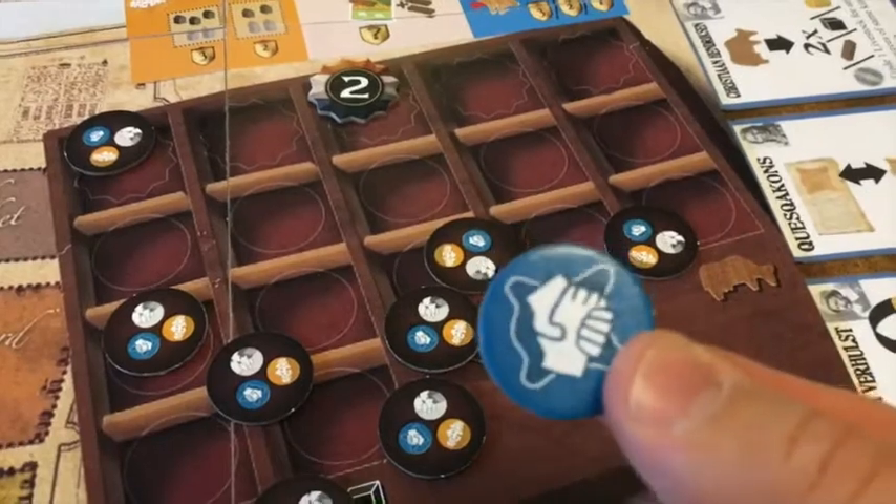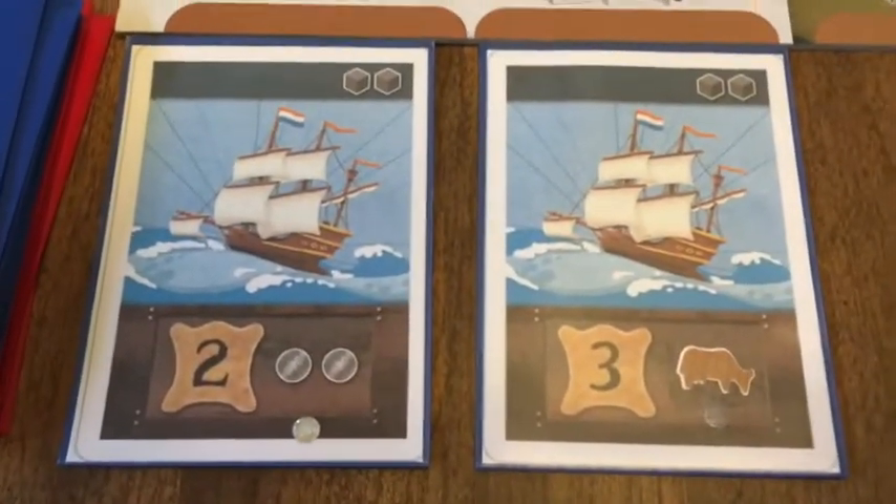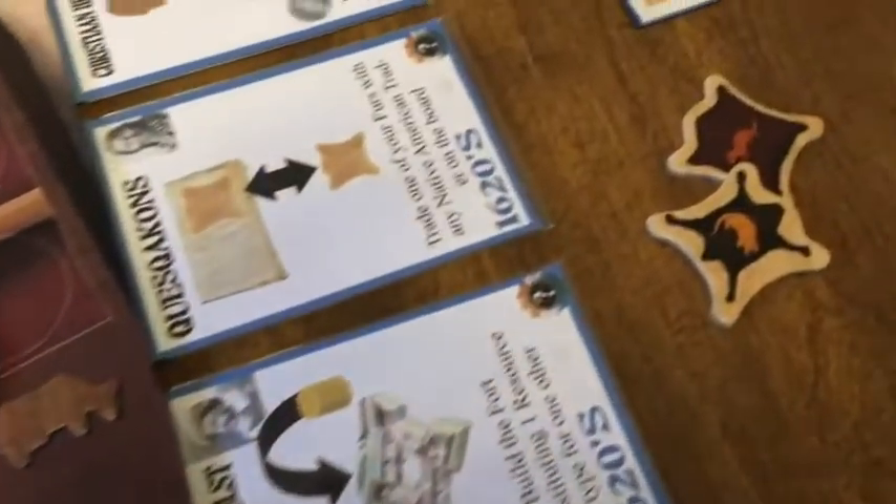The trade actions work the same way. If the dummy player has a trade action, they first look at the ships — one requiring two furs, one requiring three. If they have at least two furs, they go ahead and trade them for a ship.